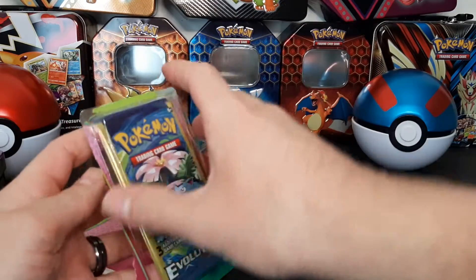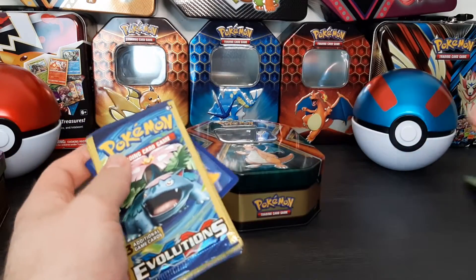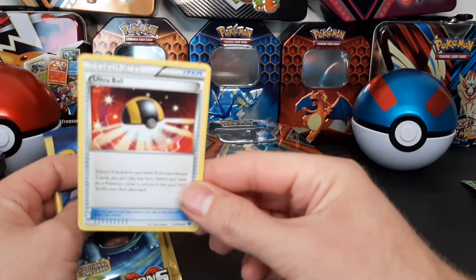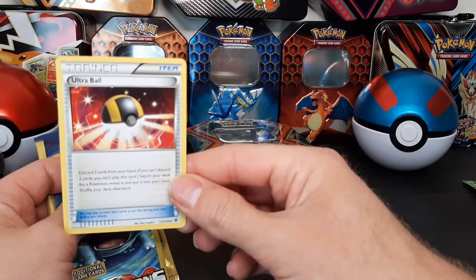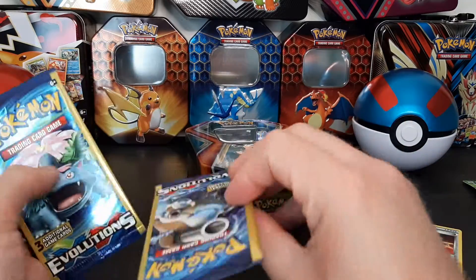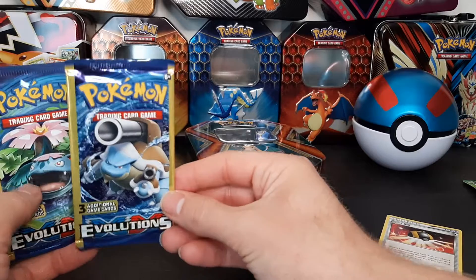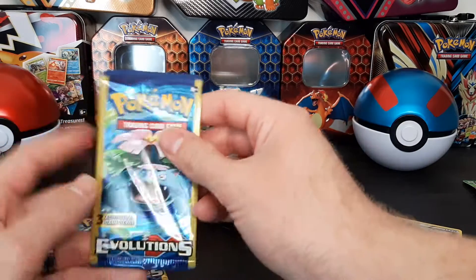Kind of excited to see what I get. The bonus card is just a regular Ultra Ball. The first pack has Blastoise and a Venusaur — pretty cool.